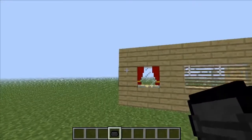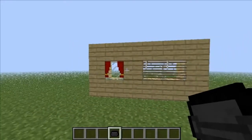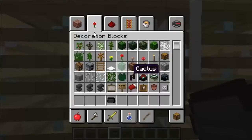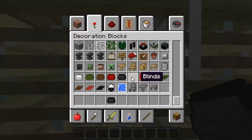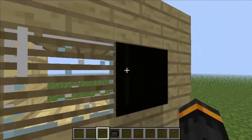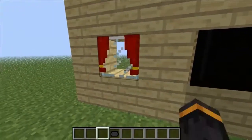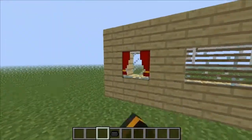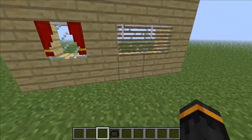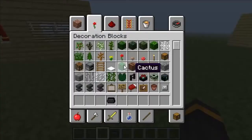Finally, in this mod you get curtains and blinds. You can actually function with them — there you go, it stops the light coming in. It's pretty nice if you're wanting to go to sleep — just adds another feature into Minecraft and makes it a tad more realistic, which I like.